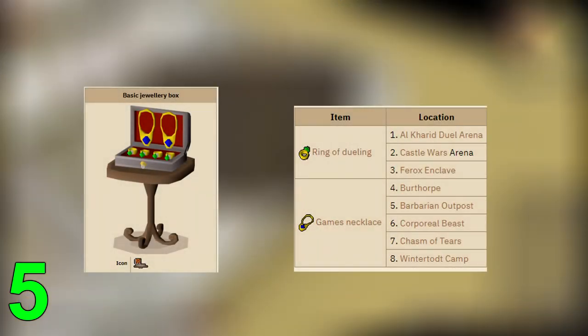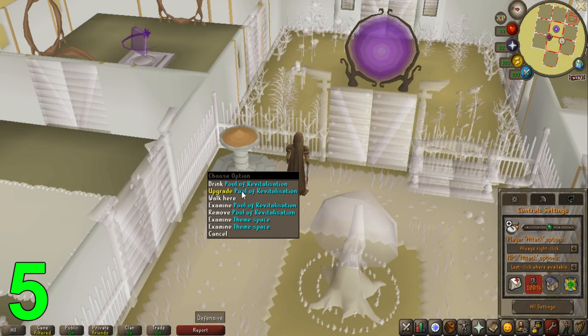At a bit of a higher level, at 81 construction you can also build a basic jewelry box that gives infinite charges to the Game Necklace and the Ring of Dueling. Another reason to train construction is the pools that you can build.